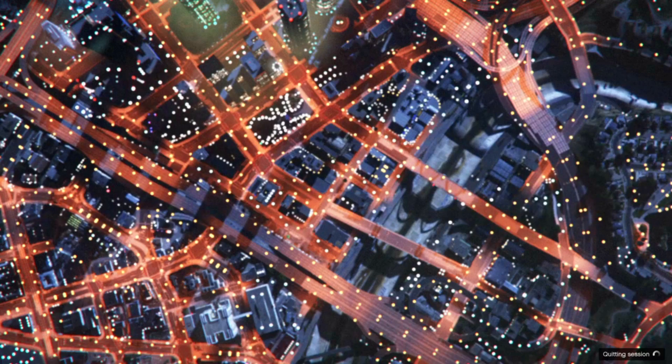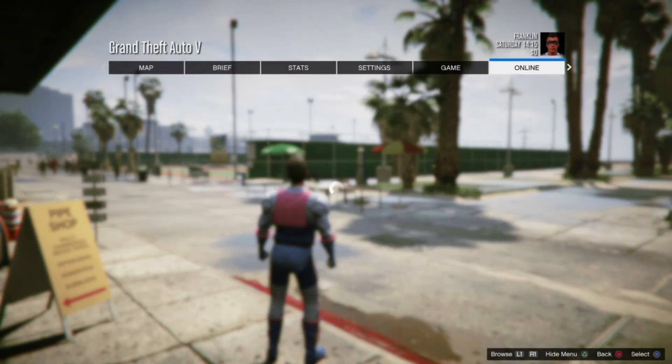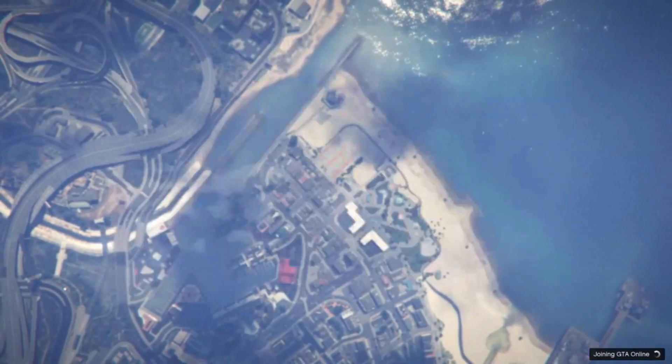Press Circle and you'll be loading into Story Mode. I'm going to speed this clip up. Once loaded into Story Mode, press Options, go to Online, go to Play GTA Online, and select Rockstar Created. If you want to see a video on frozen money, comment down below.